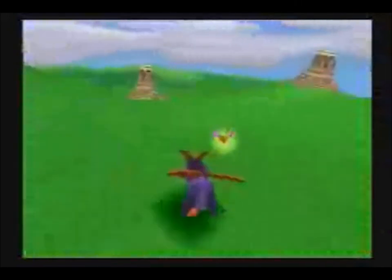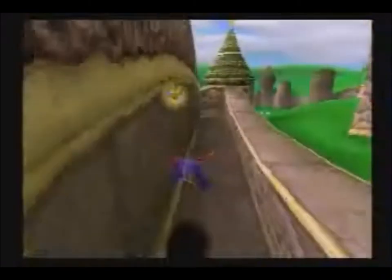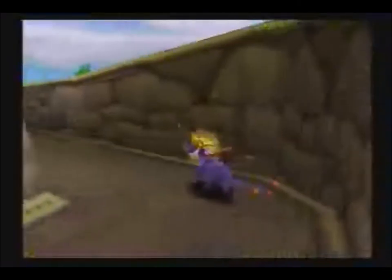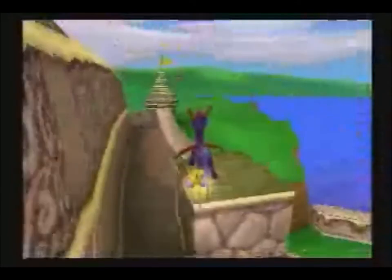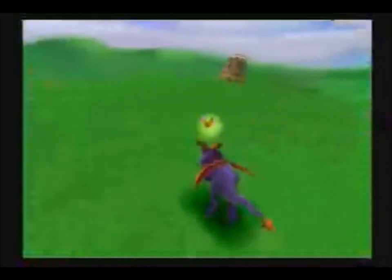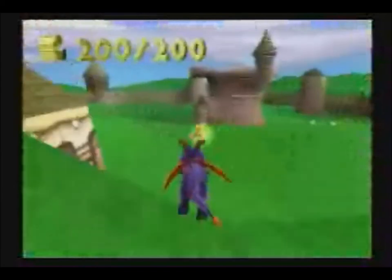I have one green gem left to find. This is gonna drive me crazy — where is it? It could be anywhere in this world. Oh my god. I'd like to not go over the 15 minute run time and have to split up the first level into two parts. I introduced myself as a professional of this game — this is embarrassing. Is there anywhere over here? Did I forget to kill a ram? I don't think so. Look at the pitter patter of Spyro's feet, he's so cute. Wait, is that a chest? Yes it is. And a green gem. Good.